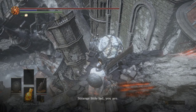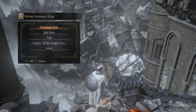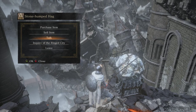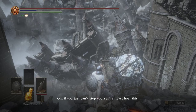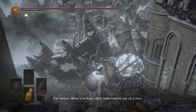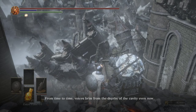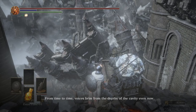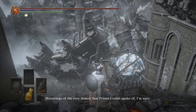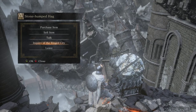The first is to speak to this old hag. 'Strange little lad you are. What on earth do you see in me?' So 'Inquire of the Ring City' is here. 'Oh, if you just can't stop yourself, at least hear this. Far below, there's a deep, dark hole. From time to time, voices brim from the depths of the cavity even now — matterings of the very demon... horrible sounds.' Okay, well that was a little different but same content.